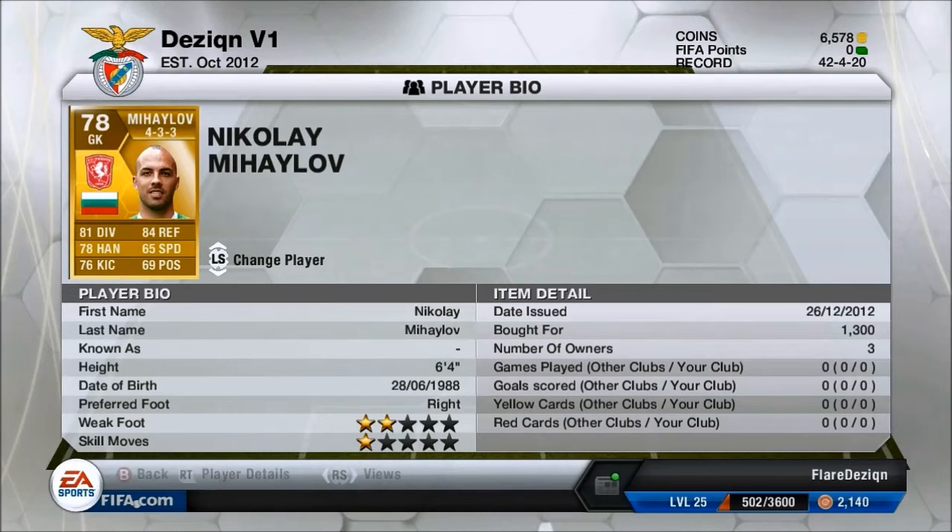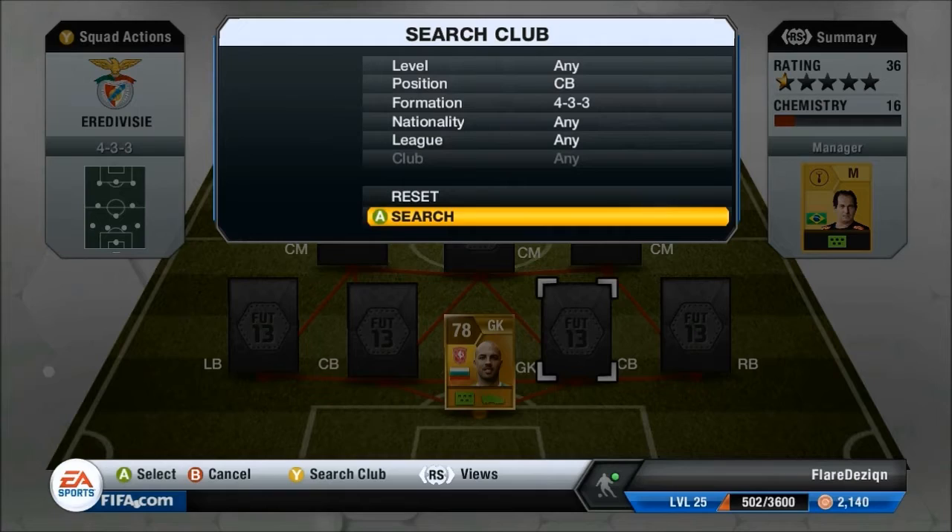To start off, in goal we have Nikolai Mihailov coming from 1.3k, 6 foot 4, pretty tall. Not the strongest stats in positioning and kicking and stuff like that, but his reflexes and diving are very good — 84 and 81 — and his handling is better than most keepers I've seen.